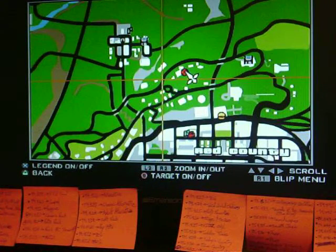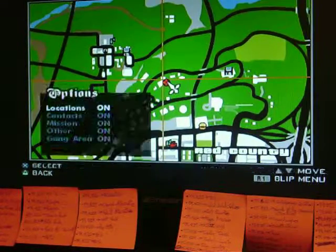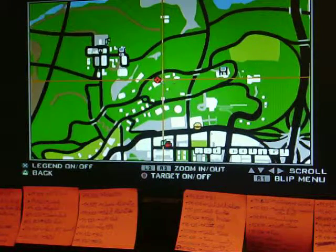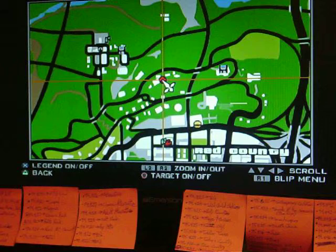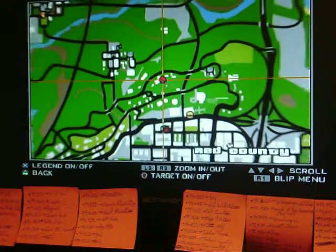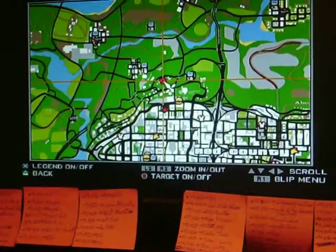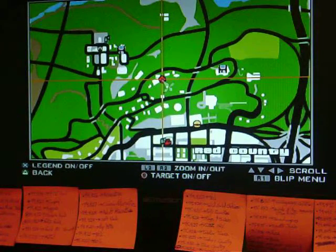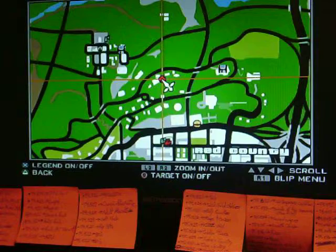So this is where the lawn mower is — if you zoom into the area, it's going to be in Red County. You're going to come out of where you start at the beginning of the game, and it's going to be at Mad Dog's place, very close to right there.